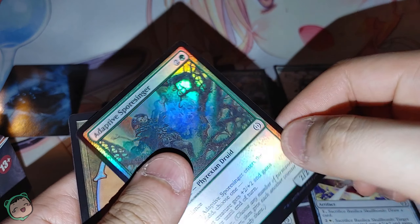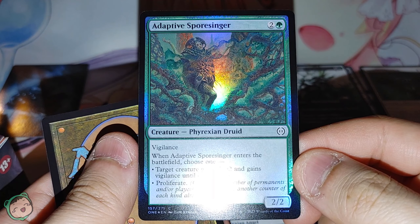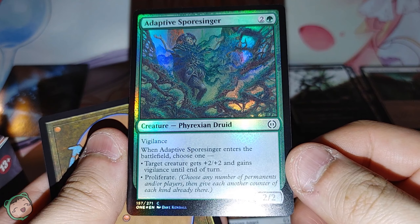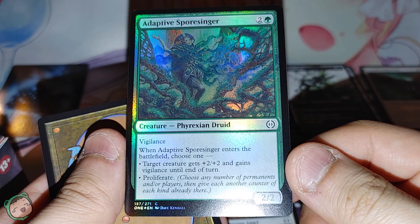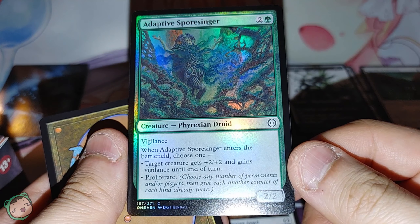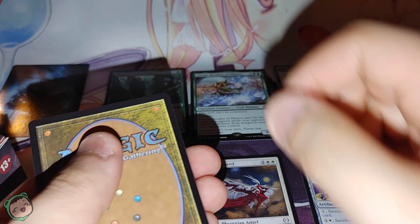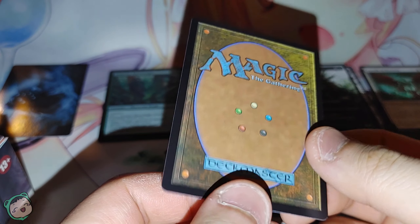This is foil — Adaptive Spore Singer, two green. Vigilance. When it enters the battlefield, choose one: target creature gets plus two, plus two and gains vigilance, or proliferate.